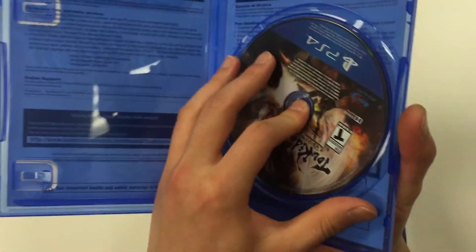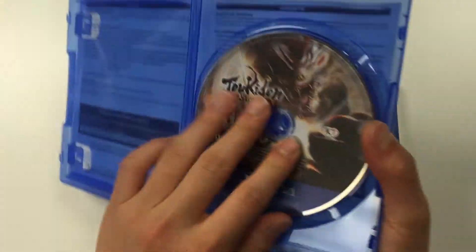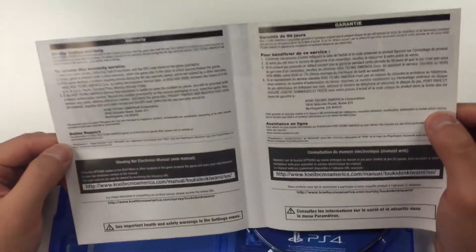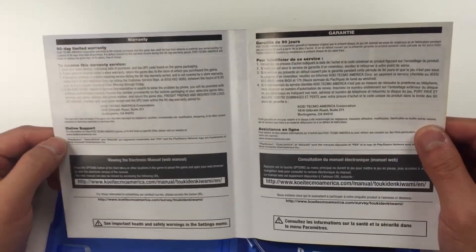As soon as you open up the PS4 game, you only got the game disc. There doesn't seem to be any manual, but there is some writing behind the front cover — you got the warranty, the online support, and how to view the electronic manual.